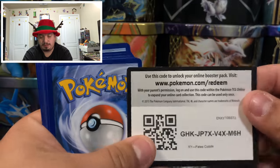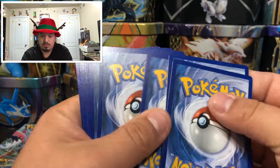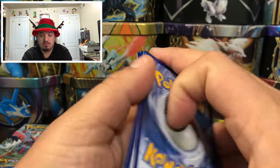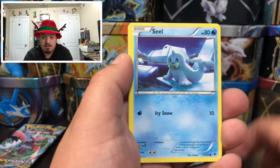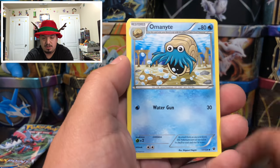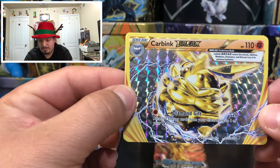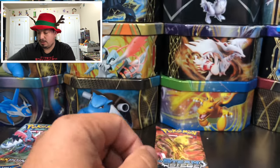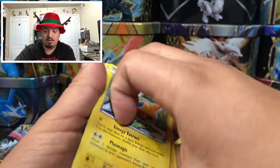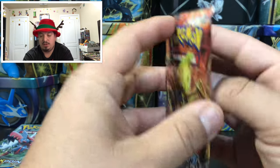Fates Collide — green code card. Here we go — a Raichu Break card! Seel, Larvitar, Zygarde, and a Crabrawler Break card — awesome! And a Rolycoly. The Crabrawler Break goes there. Onto Steam Siege.